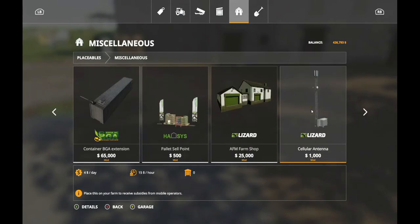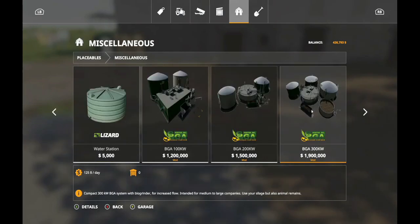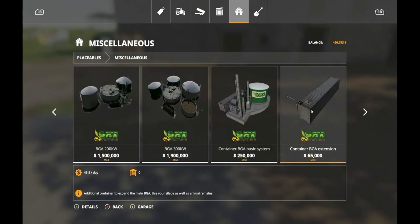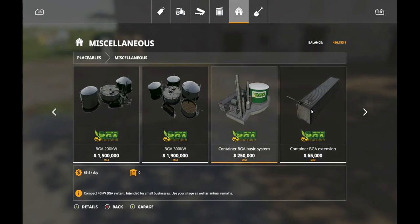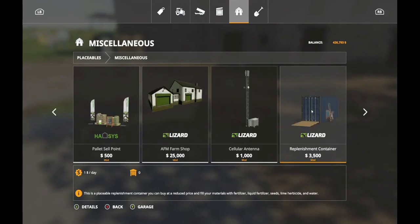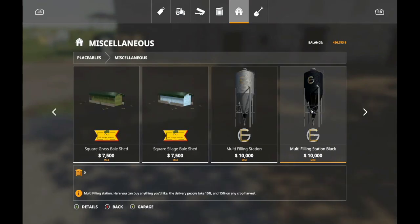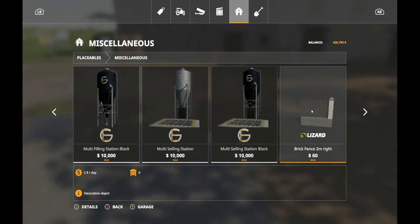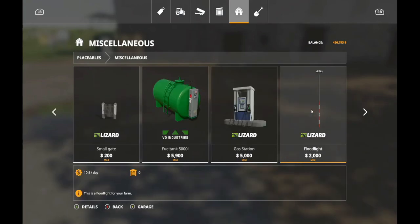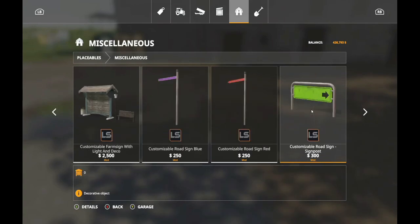I'm actually going to buy a PGA when it comes to the point of buying one. Probably not one of those but one of them. Well, that's really fifty thousand dollars cheaper than the one I really like. Now yeah, here are the filling stations — sell points? Maybe? The rest of them are over here?